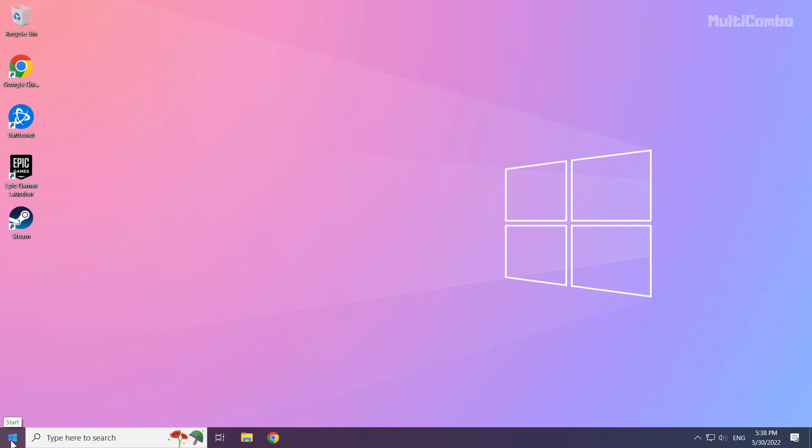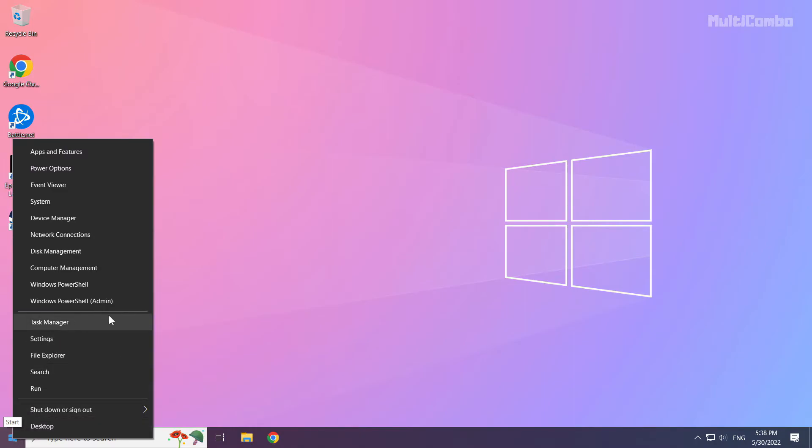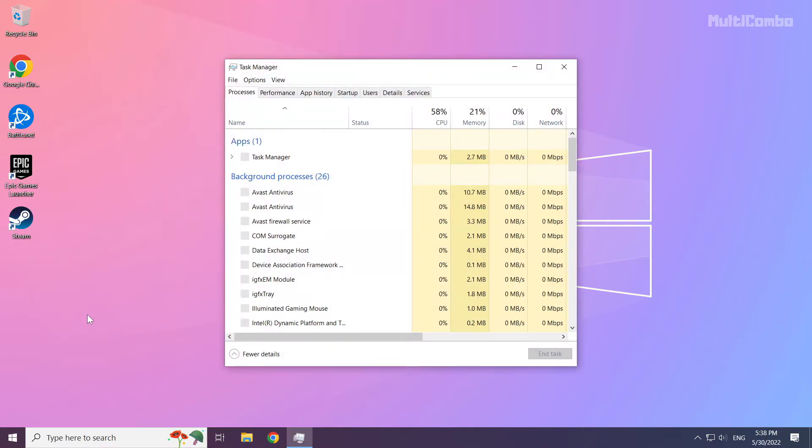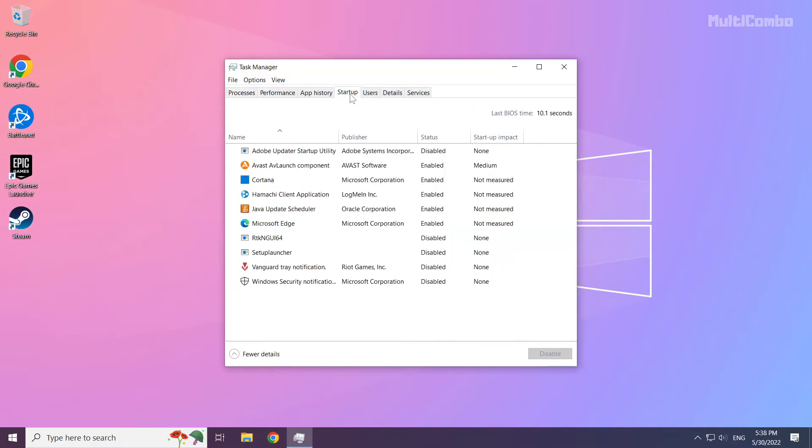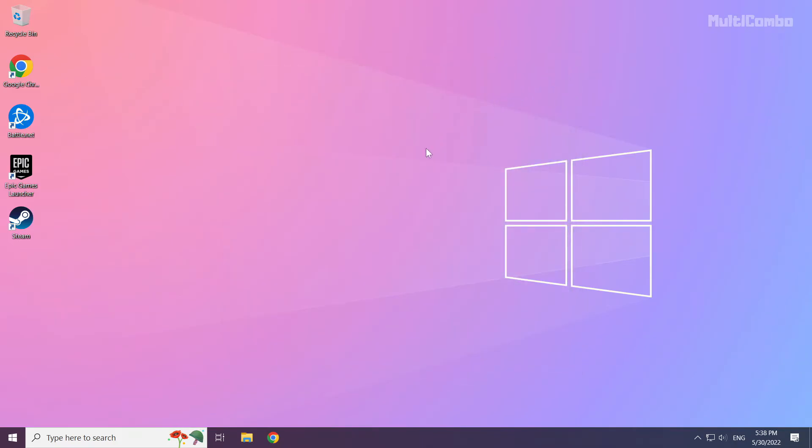Right-click the Start menu and open Task Manager. Click Startup and disable any applications you don't use. Close the window and restart your PC.